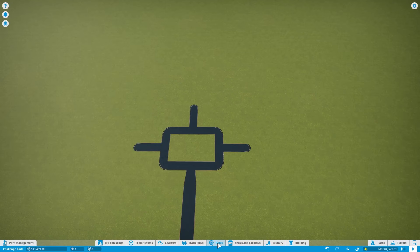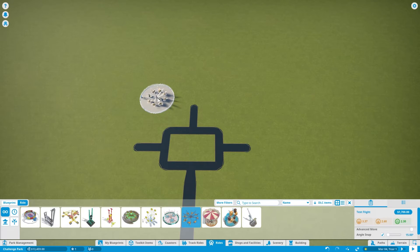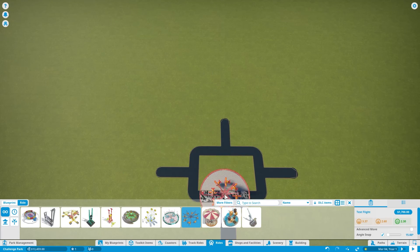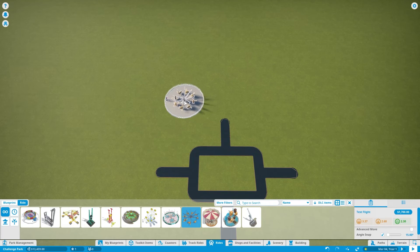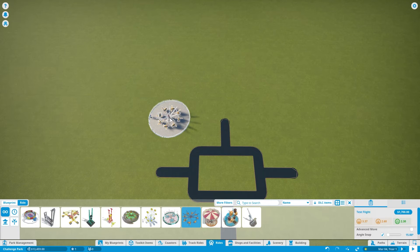In terms of rides, you have choices of these types of rides, which are kind of stationary — you just plop it down, no building involved. Test Flight I've found in my experience to be a really, really good one. It's very popular. So I'm going to put it here, past the hub so that people have to go through it and go around one of the sides to get to it, but fairly close to the hub. We don't need a long queue for this one.